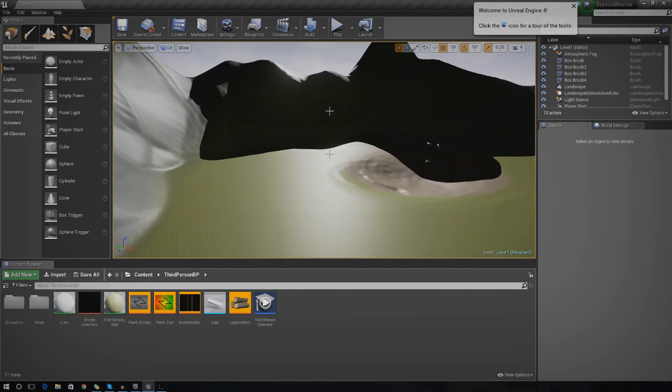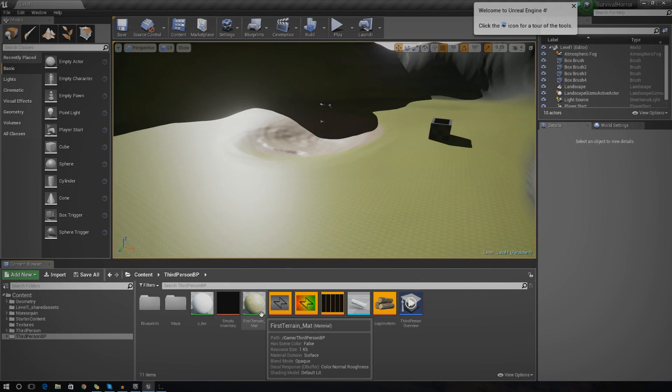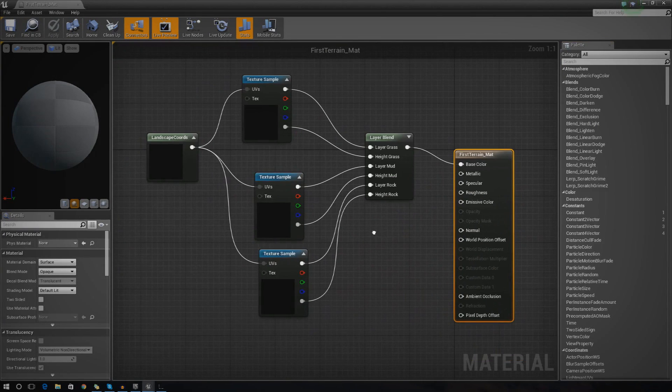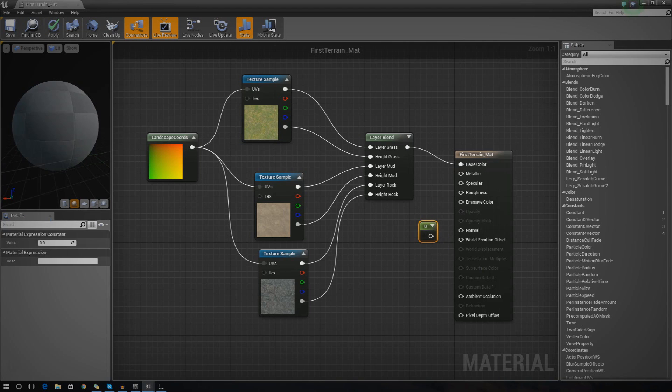The first thing I'm going to do is adjust the material to get rid of the shininess on our terrain. I'm going to open up the first terrain underscore mat. In terms of getting rid of shininess, it's all going to be controlled with the specular value. The specular value essentially controls how much light will bounce off the material - set to zero means no light bounces off and it'll look natural for a terrain.